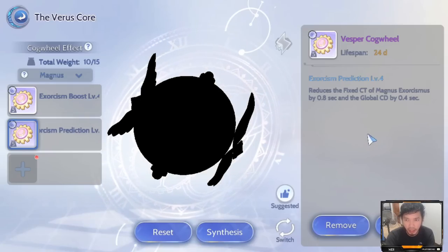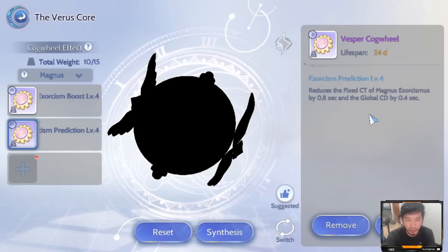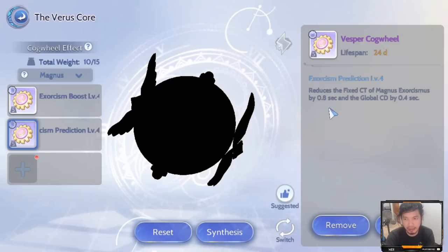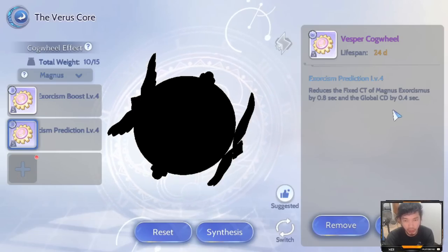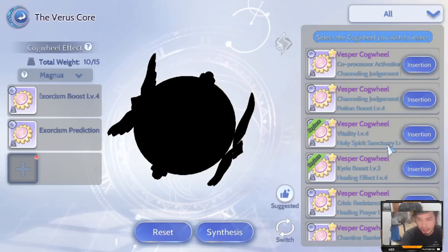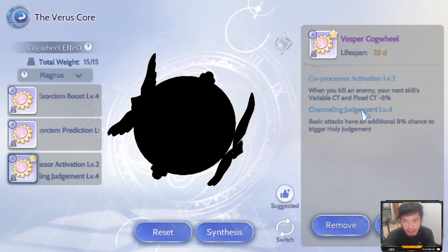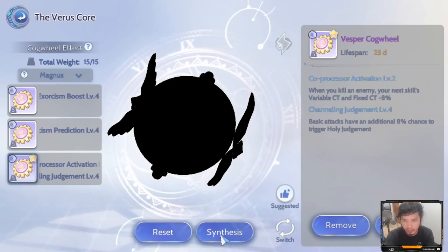Next would be Exorcism Prediction. As mentioned, we are trying to lessen the variable casting time of our skill. This core reduces the Fixed Casting Time of Magnus Exorcismus by 0.8 seconds and the Global CD by 0.4 seconds. Having one-tick Magnus for this grinding is very efficient and will give you a lot of experience since we are using very little combat time. Next would be the Co-Processor Activation: once you kill an enemy, your next kill's Variable CT and Fixed CT is lessened by 8% at Level 2, and it will be higher at higher core levels.